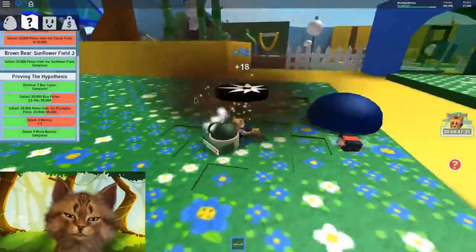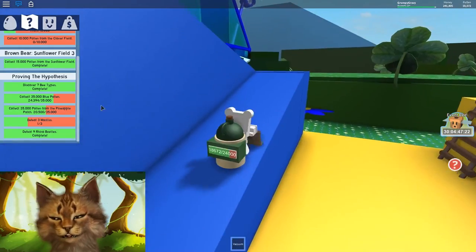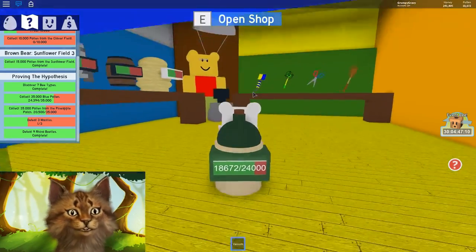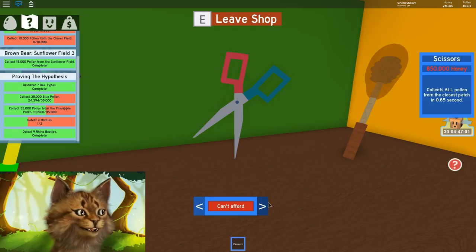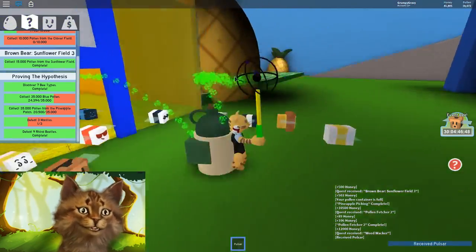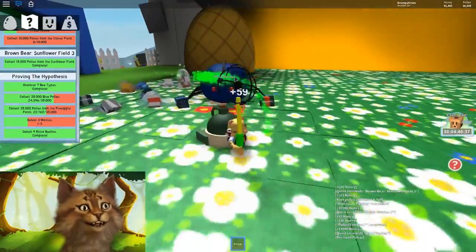We need to go up to the mantis and our inventory is gonna be super full soon. I got a bear — I love being a bear because you run so fast! We can buy our new thing now — this is what you guys wanted. Boom, we bought it! Now that I'm here I kind of want to wait — collect all pollen in the closest patch, that's actually pretty good. We bought it and now we're like a wizard — Harry Potter! Every time I grab I get 29.